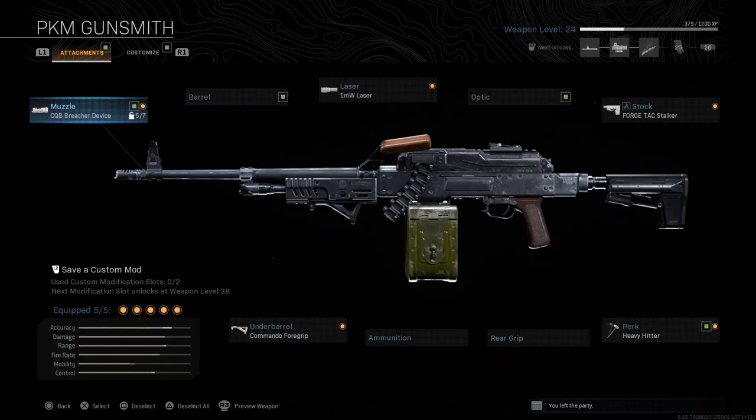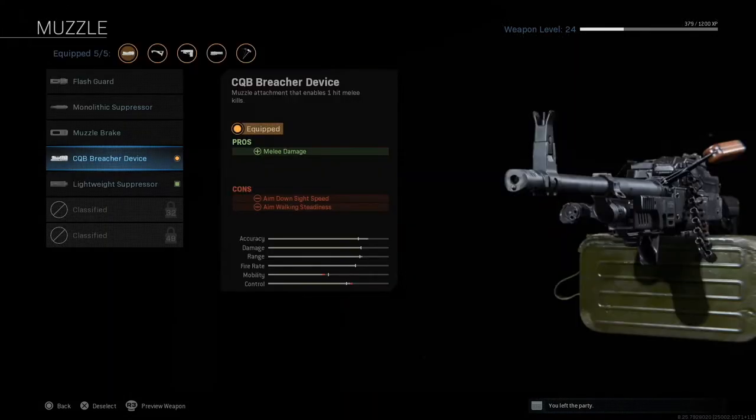You can use any LMG you want. I'm currently running the PKM — the reason I'm running the PKM is because I already have some of the attachments I need unlocked. So you can use any LMG if you have similar attachments unlocked. What you want in the muzzle department — the key right here — is the CQB Breach Device on your muzzle.